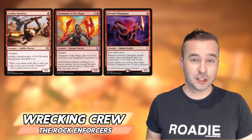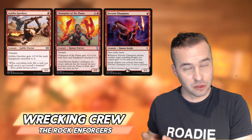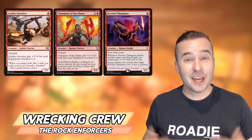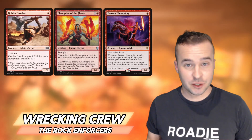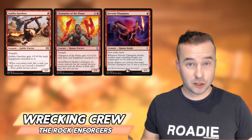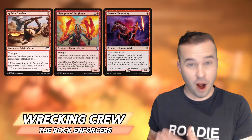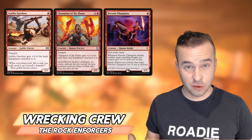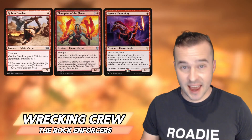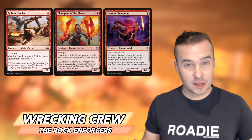Outside of equipment, one of the things you definitely want in a Voltron deck is some Voltron backup. Goblin Gavalier, Champion of the Flame, and Fervent Champion are all wonderful options, either early or late game. Let's say you're trying to go with one Voltron threat and it gets hit with removal. Having a cheap option to get down and get a bonus with extra equipment is really what you want. With Goblin Gavalier, you get plus two for each equipment attached. Champion gets plus two, plus two for each equipment. And with Fervent Champion, it won't get the bonus from rocks, but having that equip cost of three or less for basically free — Fervent has haste and First Strike — lets you immediately throw most of your equipment onto it and rebound from spot removal.